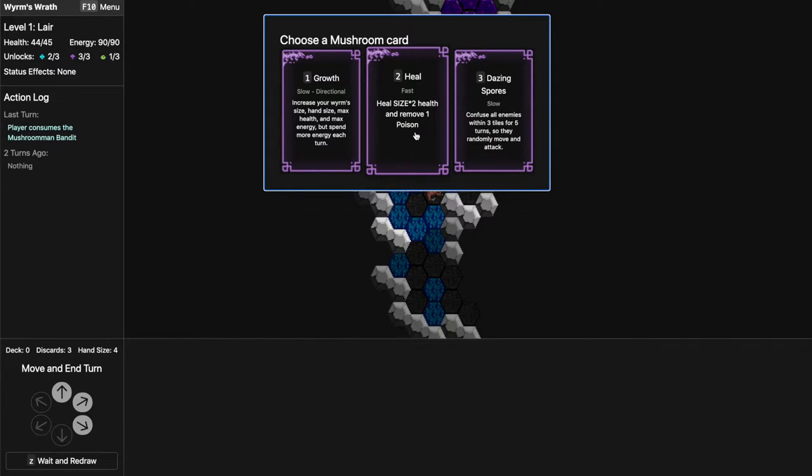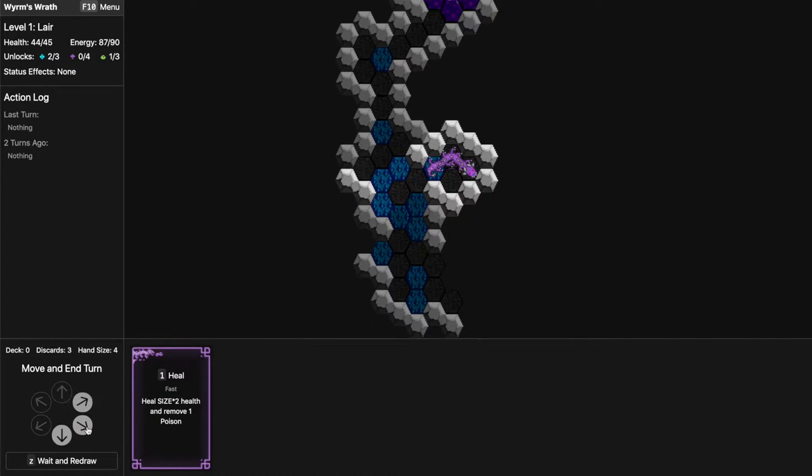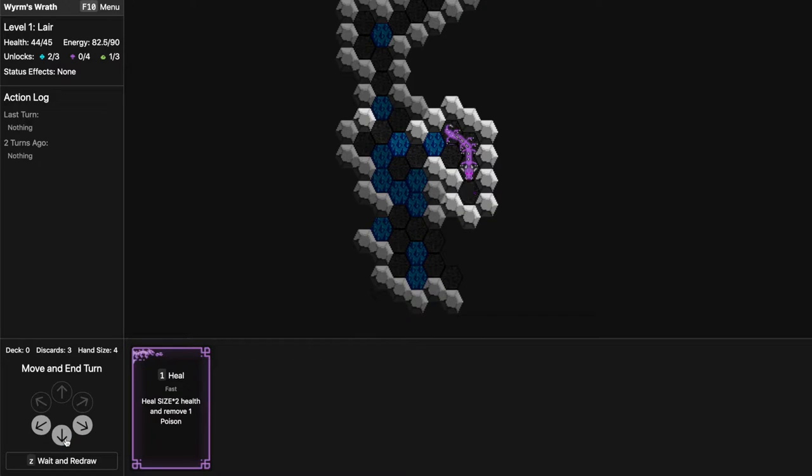I think I want the Heal, because poison becomes an issue later in this game. Also — you can actually eat through dungeon boundaries, so if you want to go somewhere you might prefer to go directly through the walls by eating cells instead of going around sometimes.